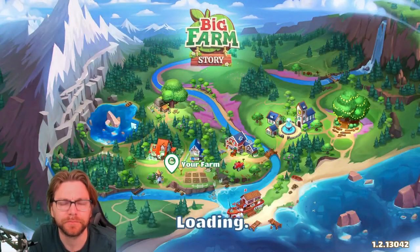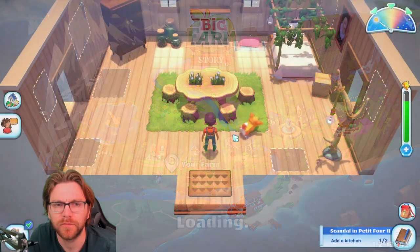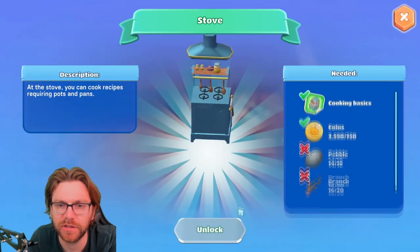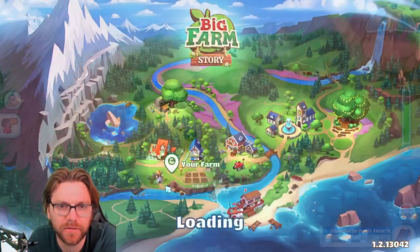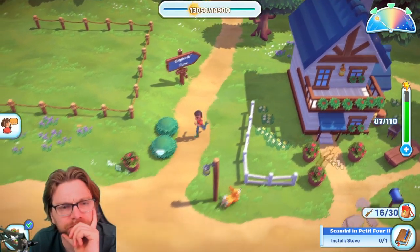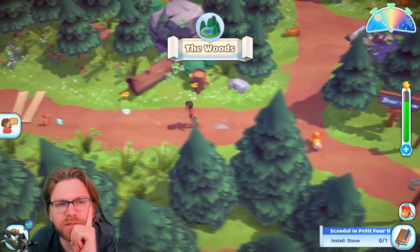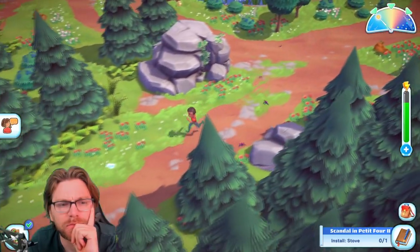Add a kitchen — only to extend it in my home. Open the upgrade menu of a building — it's my home! Can I build a kitchen extension? Yes I can! Install a stove — what do you need? Pebbles and branches — typical. I need some pebbles and branches.